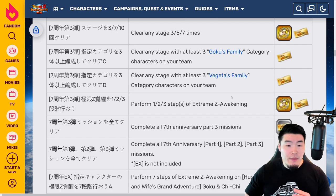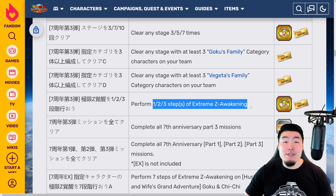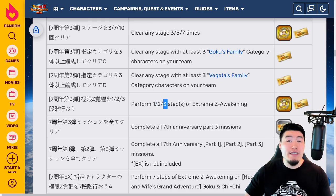Then we have a couple of missions for performing Steps 1, 2, and 3 of Xtreme Z Awakenings — this applies to any units. So if you want to do it for the free-to-play units from the anniversary, like the Goku and Chi-Chi or the Vegeta and Bulma, that's completely fine. For performing Steps 2 and 3, you get 1 ticket each, so that's 5 and 6.